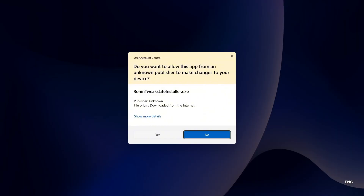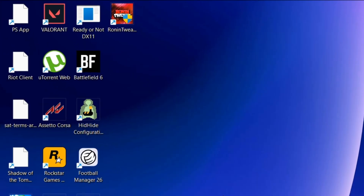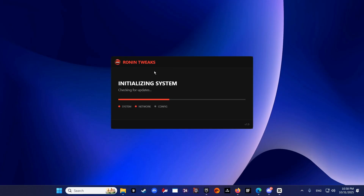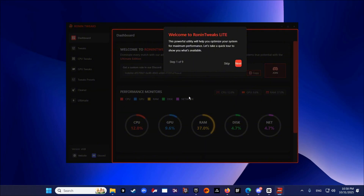Open the Ronin Tweaks Lite installer, press install, and wait for it to complete. Once done, you'll find it on your desktop — go to show desktop icons and it's right there. Press on it, click yes, and it will initialize your system. Press accept, then create a system restore point if needed. It is very important to create a system restore point, so make sure you do.